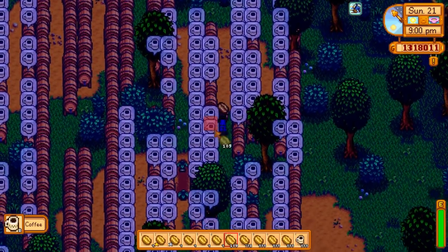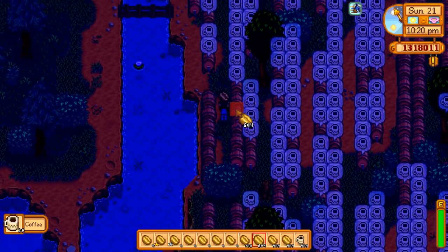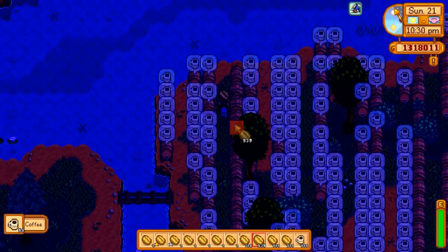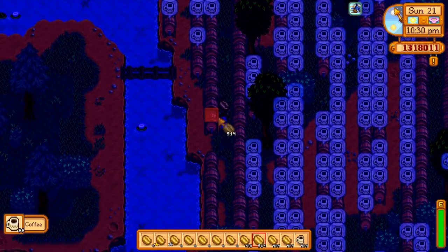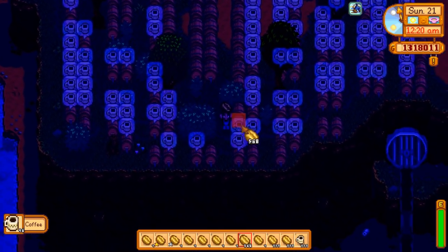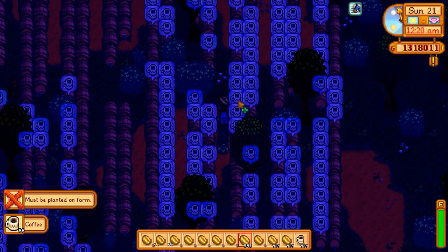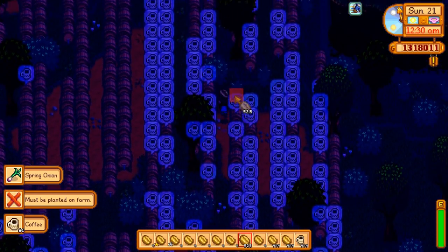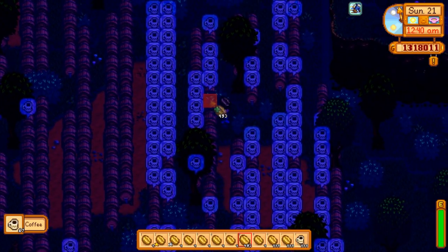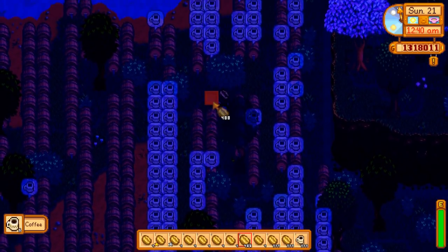Luckily I've got coffee to help keep me awake. My strategy at this point is simply to collect as much coffee as I can right up until about 1 AM and then just go sell it all — minus the 999 I summoned into existence with the item spawner — and see how much money I made. It is midnight now so I've got to start making my escape from my giant coffee maze. It's getting dark and hard to see and I keep getting jammed up in my stupid little corners. In all fairness, a coffee maze is a good place to be stuck overnight.